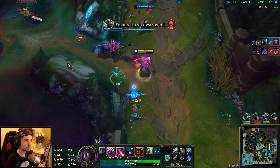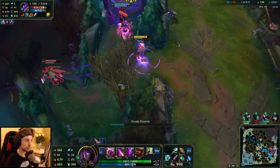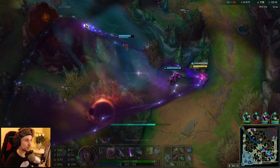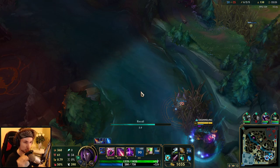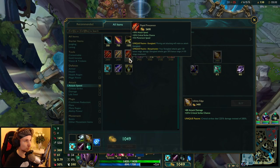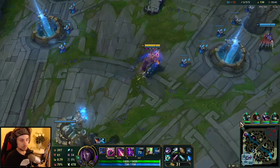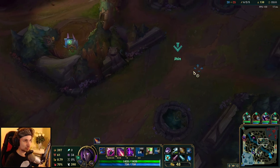We've managed to get another tower. Once again, all we need right now is to push down mid lane and wait for the next Dragon — the Infernal one. We now have some more crit. We got the top tower and the bottom tower. All we need right now is to push down mid lane and start a fight as five.